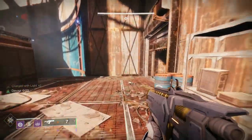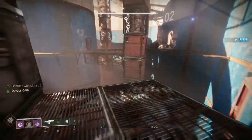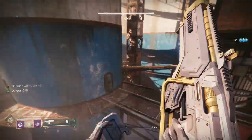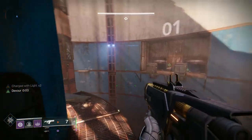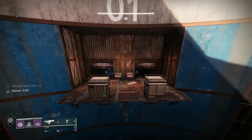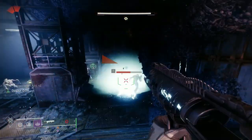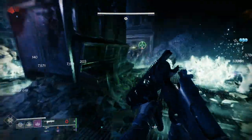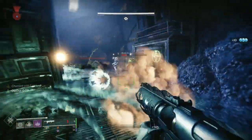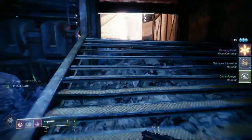Each time you come in a room there'll be a wizard. For the first two consoles I cleared the three fallen by putting a Weatherhorn below me, then took out the wizard. For the second console there's another wizard. There was another one on the map behind me but she flew away, so I'll take all the ads inside first and then deal with that wizard when I go out.